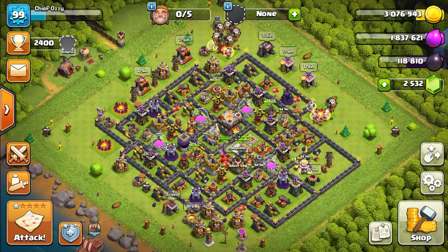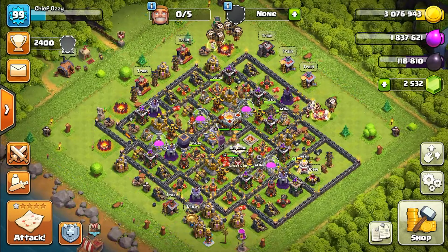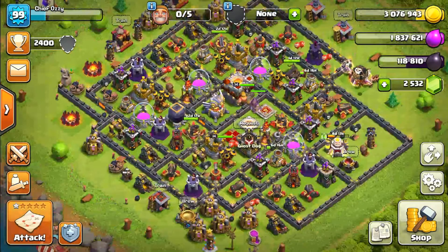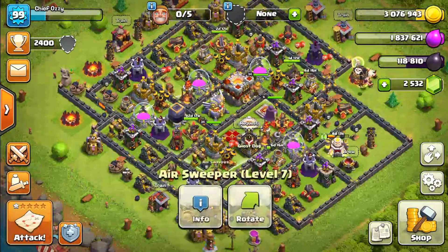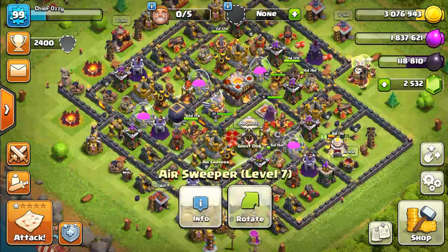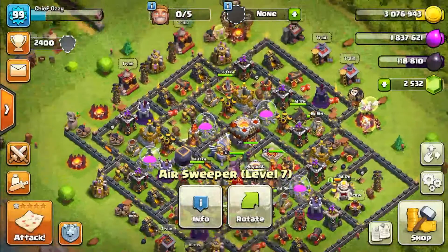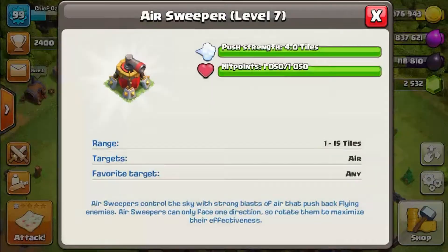Hey guys, it's me. I just wanted to show you all that I finally maxed out another building, and that is the air sweepers. As you may recall from a couple videos ago, I said I was upgrading a lot of stuff in my base, and one of them was my air sweepers. As you can see, they're maxed out at level 7. Here are their stats — they can now push units at the maximum 4.4 tiles, the longest they can go. Here's my other air sweeper; I only have two.